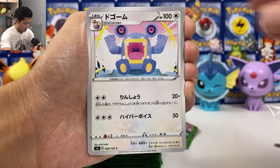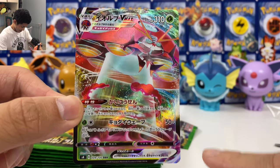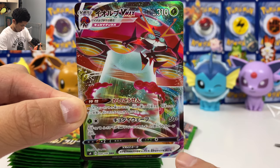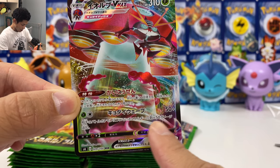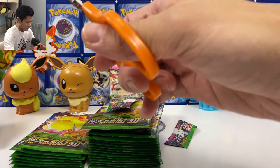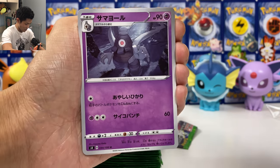Let's see if I can pull the holo Charizard as well. I think I see maybe a VMAX — Orbeetle! We got our first VMAX. Ability: you can put one damage counter on all your opponent's Pokémon every turn. Also, 50 times the amount of energy on your opponent's active Pokémon, plus 50 — that's insane. And you only need two energy to do that attack. Grass-type Pokémon are getting stronger and stronger.